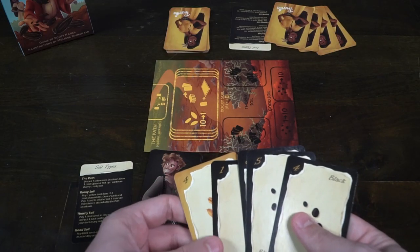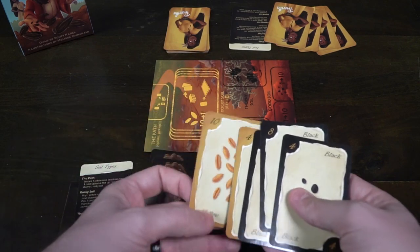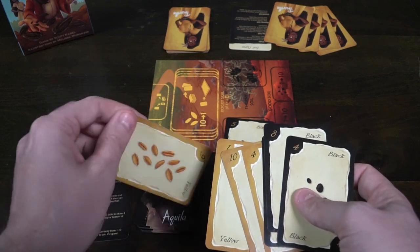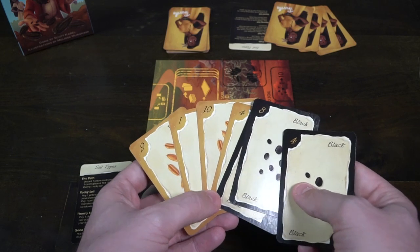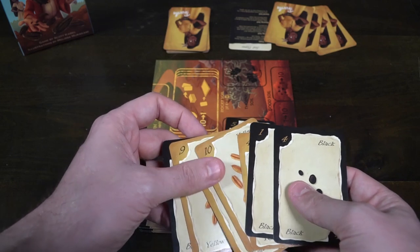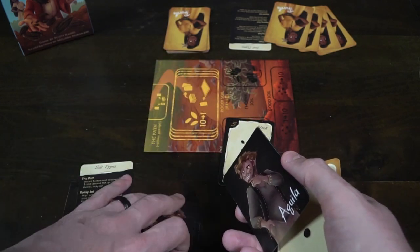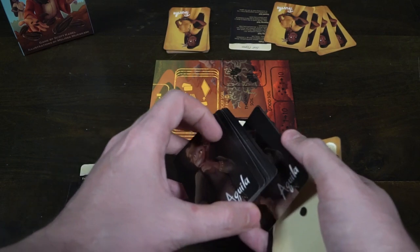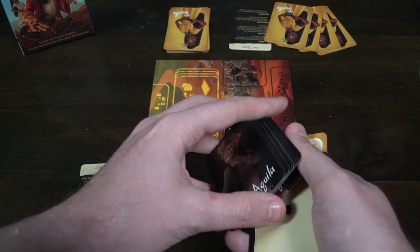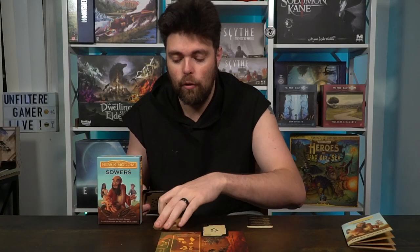The next action is the thorny soil. Most likely you'll be placing black sow cards that you cannot use yet — maybe you have a one and a two and then a four, and can't play that four because you don't have the three. You can save it here instead of in your hand. When you play into the thorny soil you draw three cards from your deck, then take four cards from your deck and place them on the top or bottom in any order.